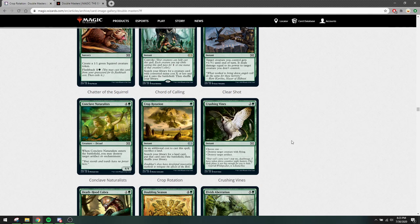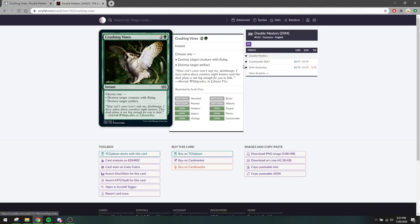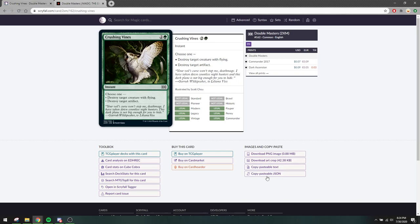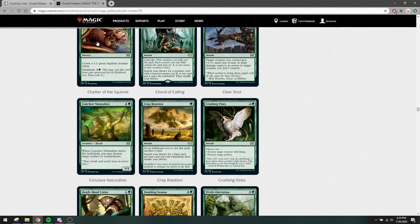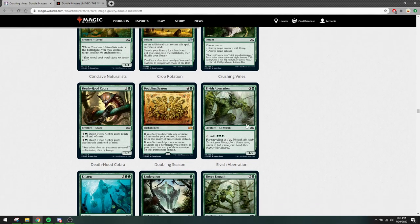Crushing Vines — three mana to destroy target creature with flying or destroy target artifact. It was already legal before. Three mana for a Plummet is bad, three mana for destroy artifact is bad. The difference with Abrade is that Abrade is super mendable because dealing 3 damage to a creature is pretty good. This isn't — in some matches it's going to be dead. So I don't care about this card. Deadwood Cobra never saw play and never will. Elvish Aberration has forest cycling, so that's a good thing to have — it can generate some amount of mana. It was already legal, so it's okay.